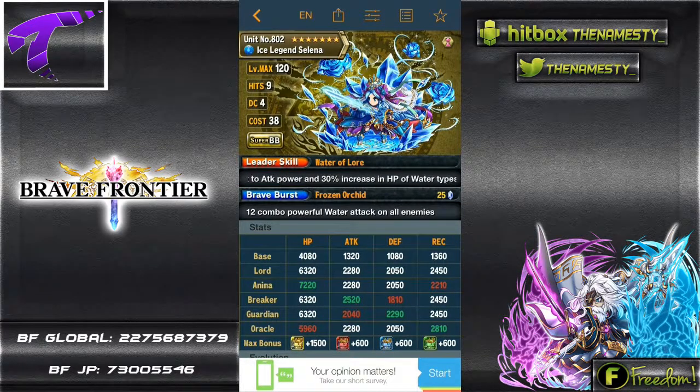Her leader skill is a 100% boost to attack and 30% increase to HP of water-type units. Her Brave Burst is a 12-combo powerful water attack on all enemies. Her BB cost is 25. Her extra skill is a 20% boost to all parameters in battle and renders self able to withstand a devastating attack, which gives her an Angel buff when Lexita is equipped - so you need a Lexita equipped in order to get that Angel auto buff.